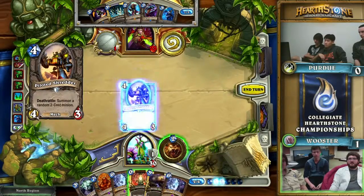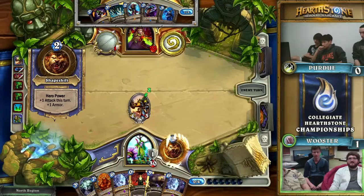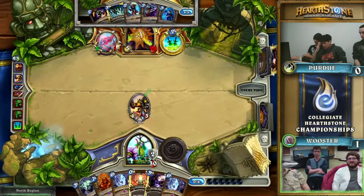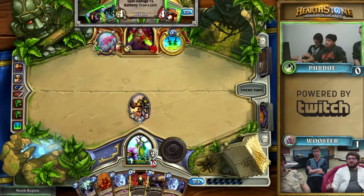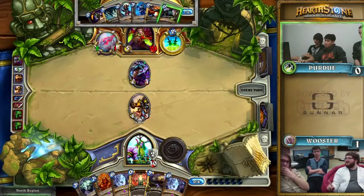Now Wooster has a couple of options. Hero Power seems like the best one — you don't want to overextend too much into something like a Blade Flurry. Innervating out the Shade seems not that great. There are a lot of combo pieces in Wooster's hand, so Innervate is pretty important to save for combo or double combo.